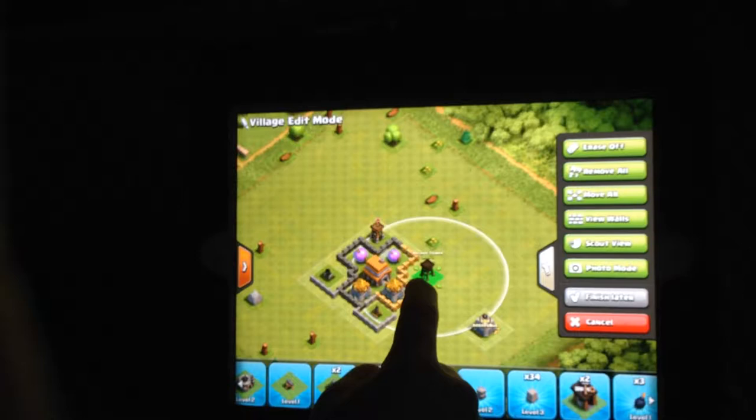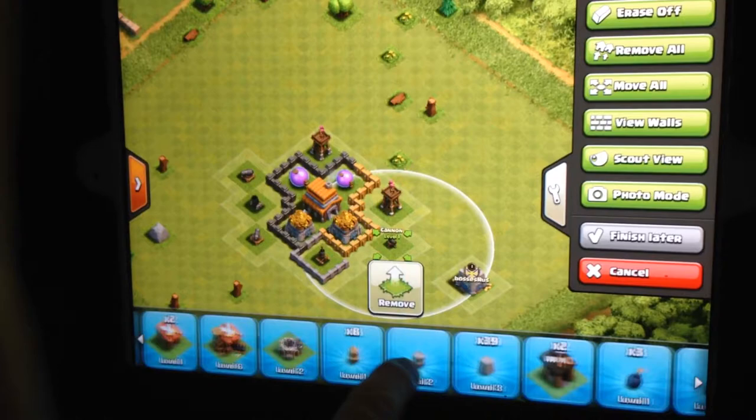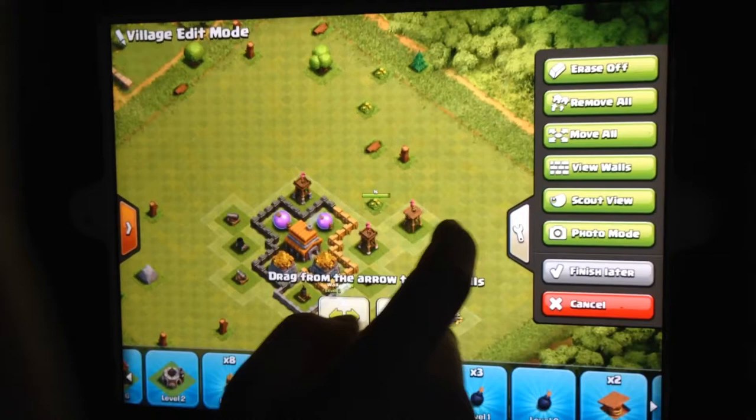That's a really good base! Then what you want to do to save walls is get another defense, and then another defense, and do exactly the same on the other side. Just to say guys, we are going to get a wizard tower soon, so I don't think I'm a noob or anything. I literally had level one walls — I was about to buy them. You've got some spare walls, you've got to upgrade these Luke.